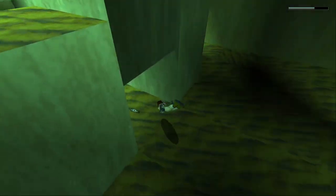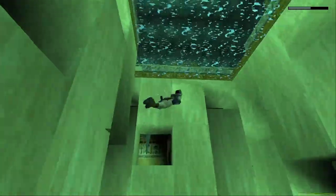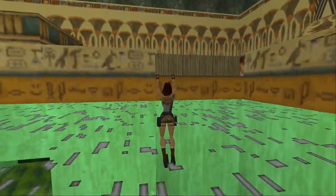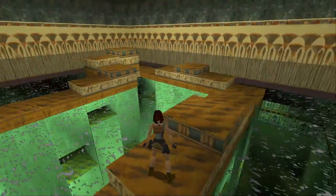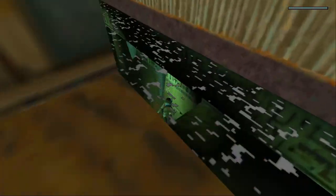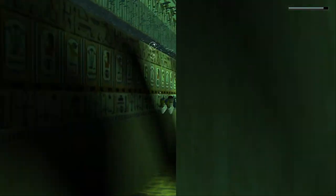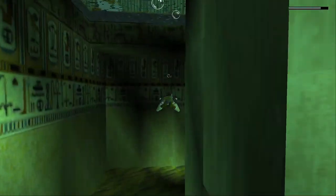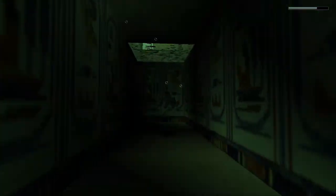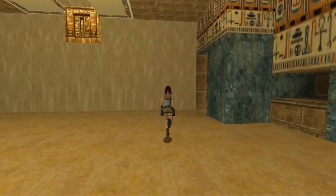I believe there's a small meta pack here. I believe that's it — I don't remember anything else. I'll go ahead and check, but I think it's just the key. Yeah, it's just the key. I think it's back down here where we came from. I always get turned around in this room. So now we are going to use that key in this lock over here, and that opens that door.